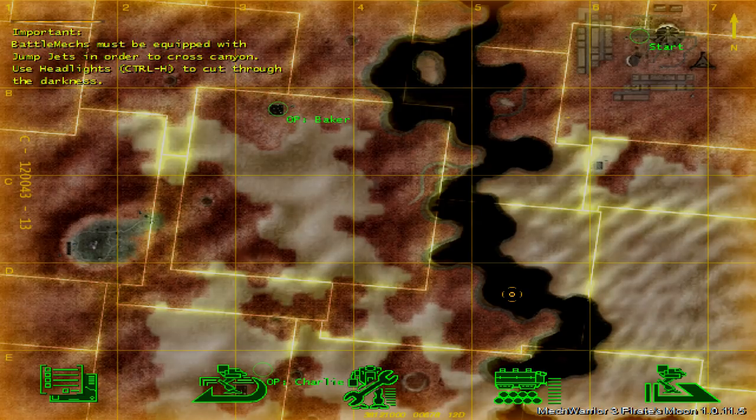We'll use jump-equipped mechs, preferably light mechs, and use them to cross here at the Narrows. We will also be traveling at night to cover our movement. The forces remaining at the base can hold things together during our absence. This region is the unknown — high mesas split by deep, dry arroyos. The area could easily hide the pirates, since we expect their base here to be fairly small.